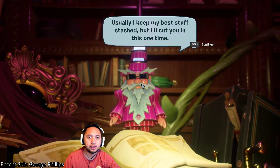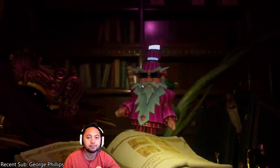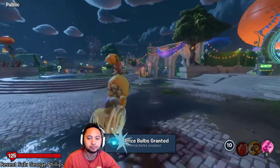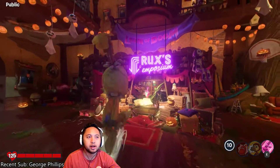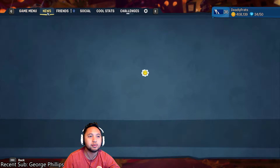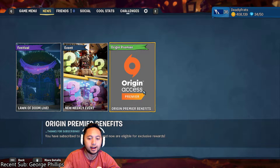Usually I keep my best stuff stashed, but I'll cut you in this one time. Look at that — we got our gift here, a unicorn stuffy, and we also received 30 prize bulbs. This is where you redeem your gifts. To check if you have gifts, simply go to News and you should see them there.